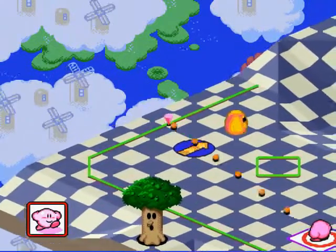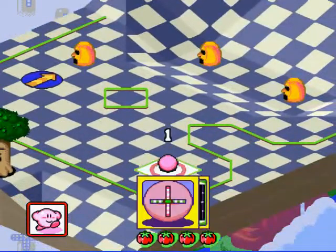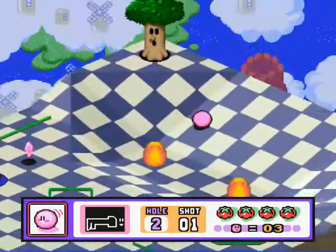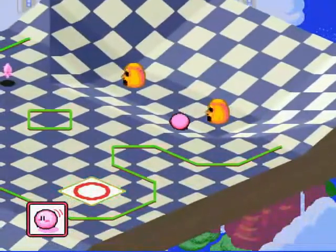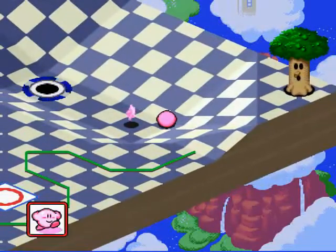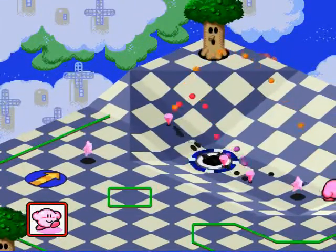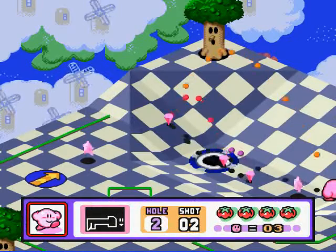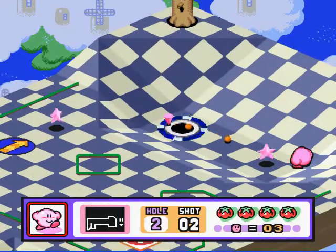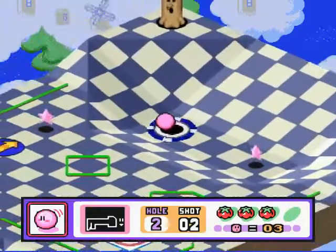This level introduces a new mechanic, as it should — it's only the second level. It's these arrows. Can you guess what they do? That's right — they send you in the direction they're facing. Got that guy. All that's left now is just to hit it in a hole. Let's just go with the ground shot, keep it simple. Kirby's fine with that. Right in.